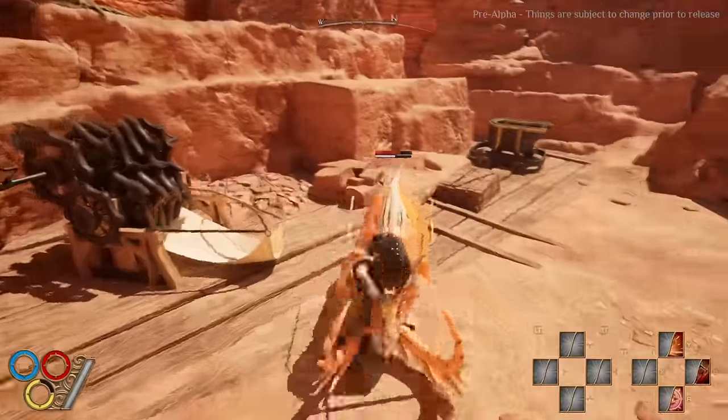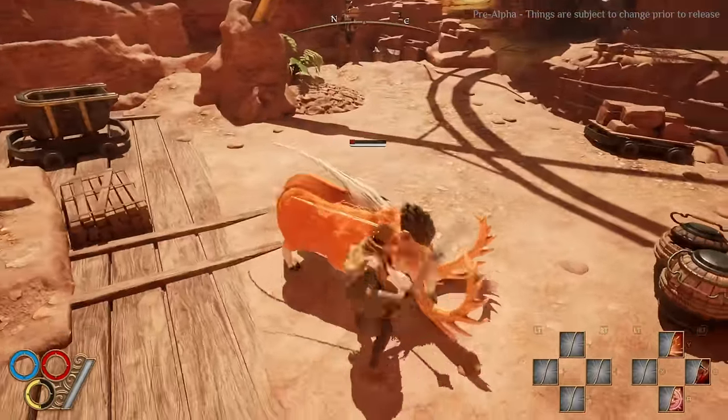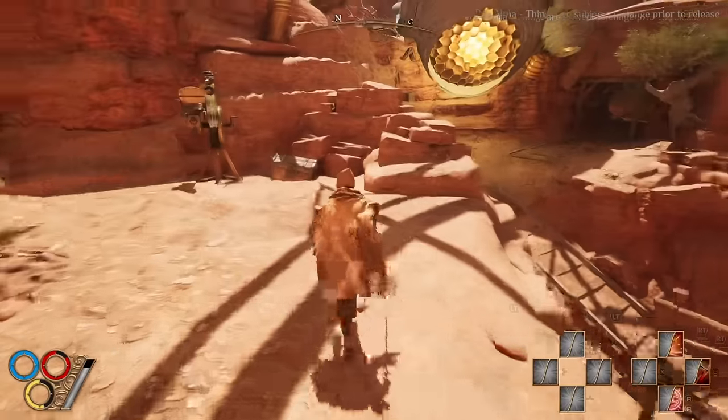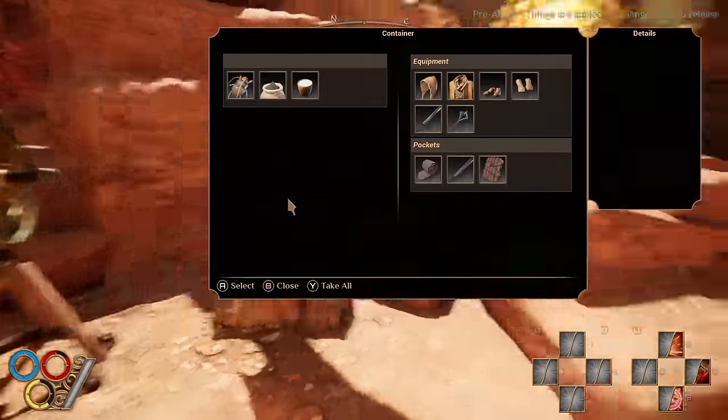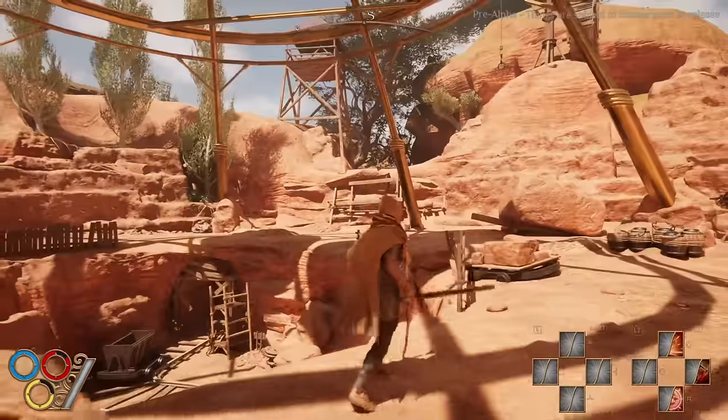The biggest takeaway is that combat in Outward 2 is much smoother. In Outward 1, there was a significant delay between performing one action and beginning another, and the delay is lengthier than it is in other commitment-oriented games like Elden Ring and Lies of P.